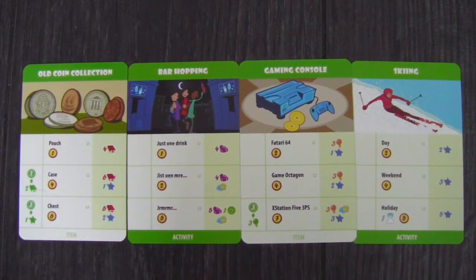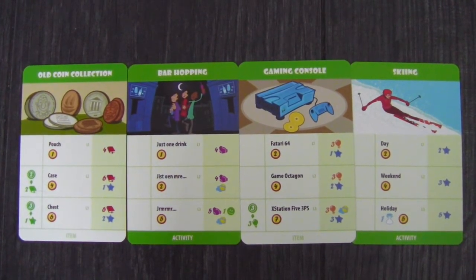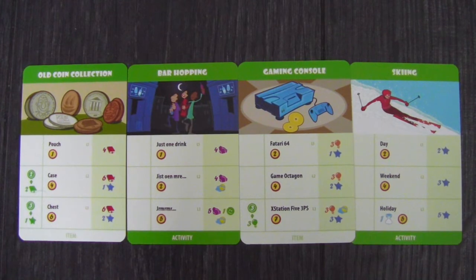Items and activities are a quick way to get a bonus — for example, buy a boat, or go out for dinner and get resources.